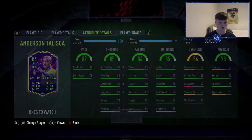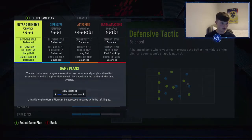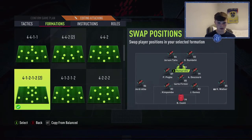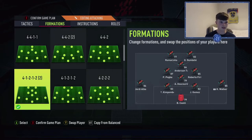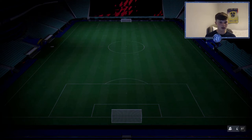Hopefully get some good clips and gameplay. This is the team we're using — a 4-2-2 narrow with Taliska at CAM, Romarino up front for chemistry, De Bruyne, Pogba, and Firmino in midfield, and the defense as it is.